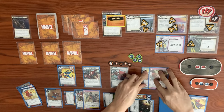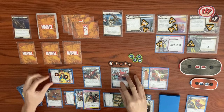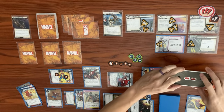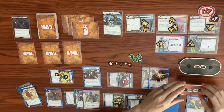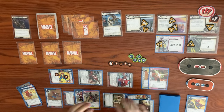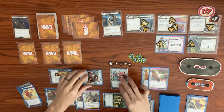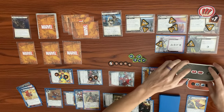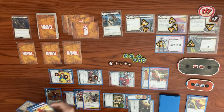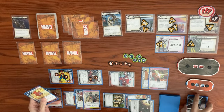Spider-Ham swings for nine, bringing Venom Goblin from 21 down to 12. He retaliates back for one, dropping us from eight down to seven, and we get a Toon counter. Spider-Man Peter Parker swings for two, bringing Venom Goblin from 12 down to 10. Peter takes retaliate and consequential damage, then readies us back up. We swing again for nine, bringing Venom Goblin from 10 down to one. He retaliates for one, dropping us from seven down to six - we get another Toon counter. Let's see how much more damage we can squeeze out.